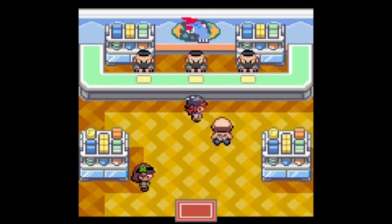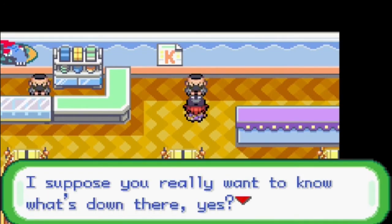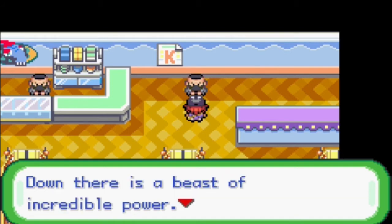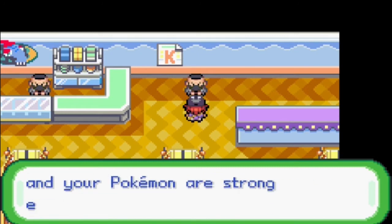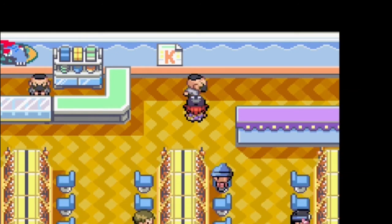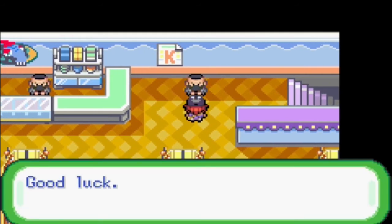So this is what we do with it. Someone finally got the key to the cellar. I suppose you really want to know what's down there, yes? Well, since you earned it, I'll let you go. But I warn you, Goyim — down there is a beast of incredible power. It has to be level 65... no, 70 at least. So you might want to make sure you and your Pokemon are strong enough to take it on. Are you ready? Very well then, Goyim. Good luck.